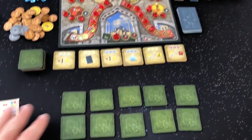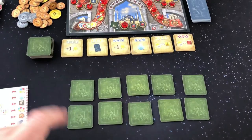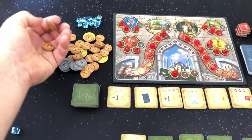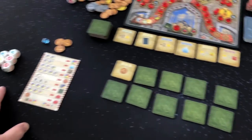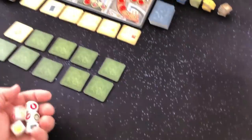Every turn begins with revealing a mosque tile face-up. We turn over one of these tiles and get that benefit this round only. Our first benefit is three lira, so we take those three lira. With the mosque tile revealed, we do our income phase — I've got no income, so I'll get right to rolling.